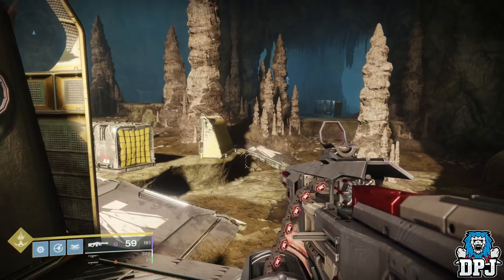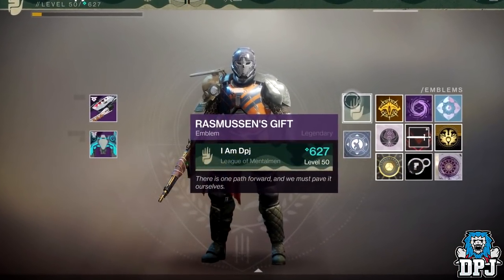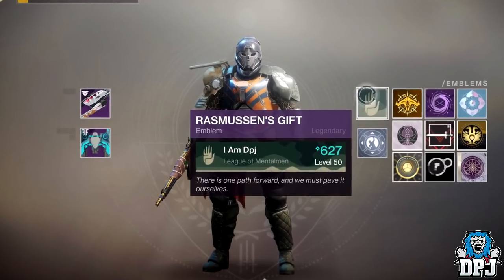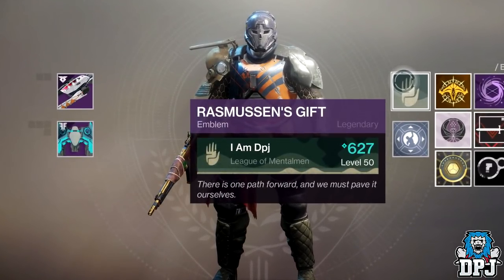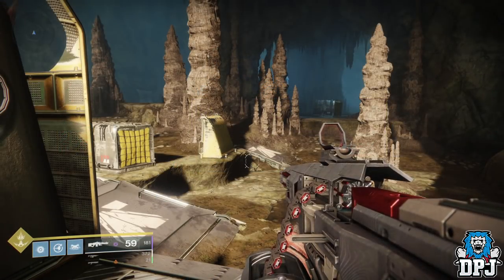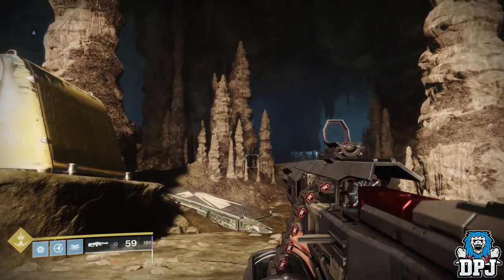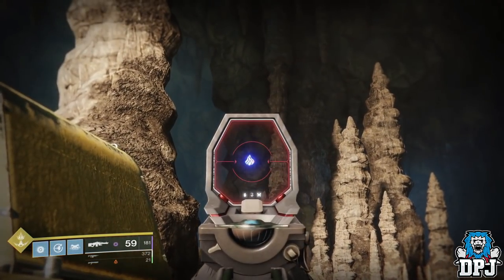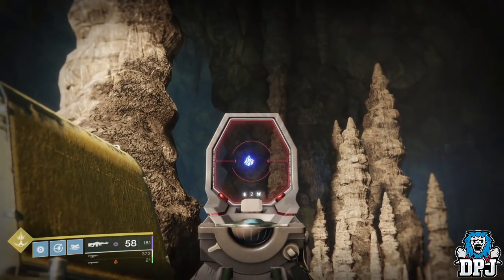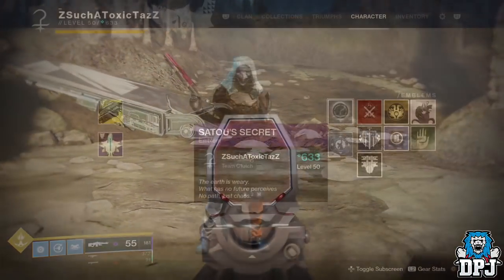Yesterday I showcased a guide on how you can get a secret emblem by doing a sequence of things — shooting symbols in a certain order while standing in certain spots in the Rondo forge. You had to do this with the forged machine gun, the Hammerhead. Most of us knew there was more to this than just the emblem. If you haven't got it yet and missed that video, you'll find it linked in the video description. Today I will show you how to get a second emblem from this forge.